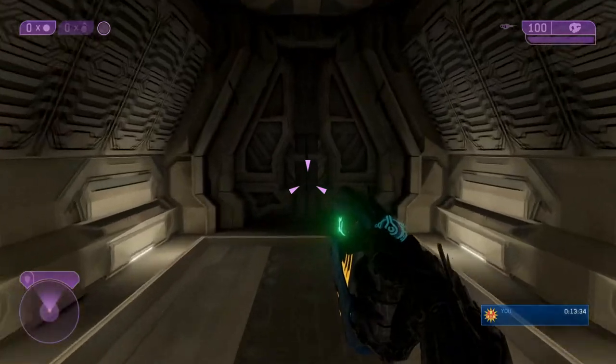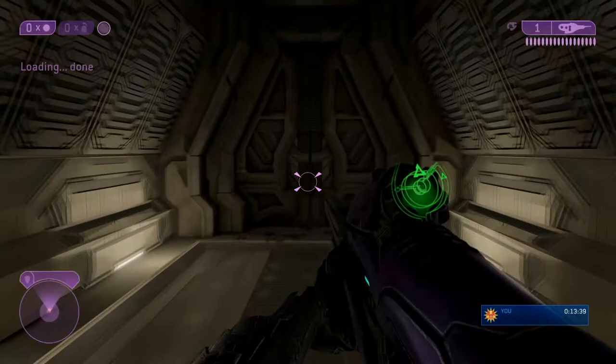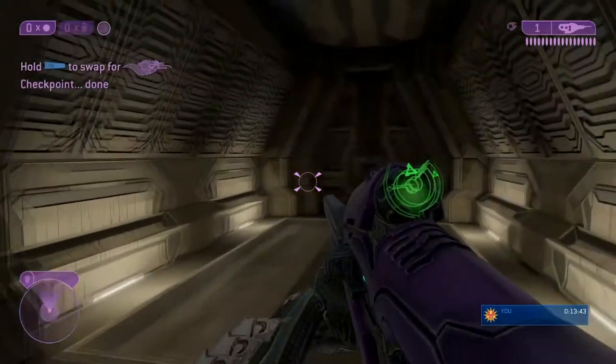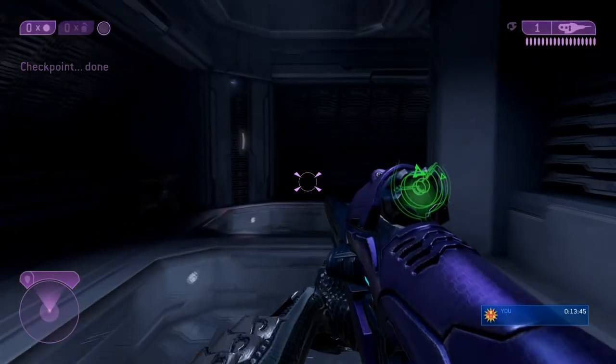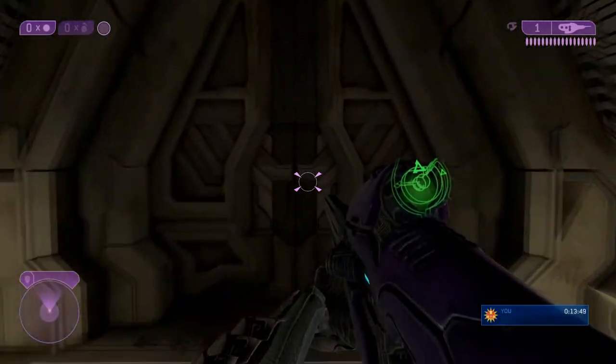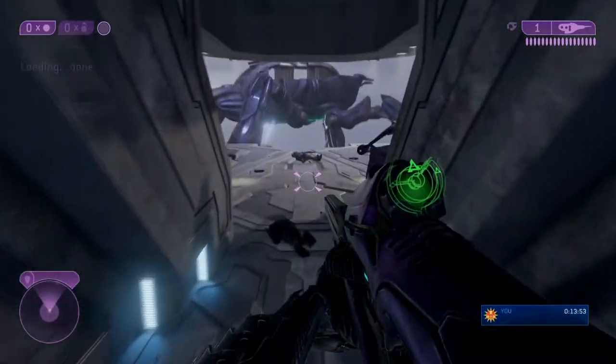We need to keep going into the first room, which is when we'll get Sergeant Johnson making his little statement. We come back through here and we need to wait for that dialogue from Sergeant Johnson, and that will spawn in our Banshees and also despawn the Wraiths.